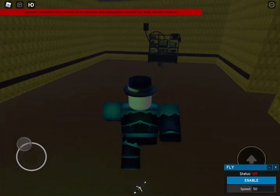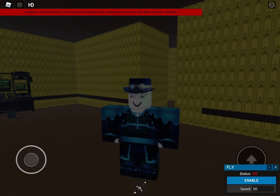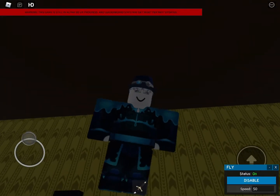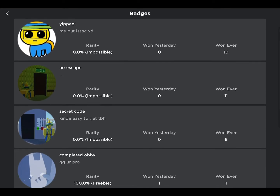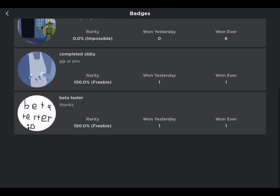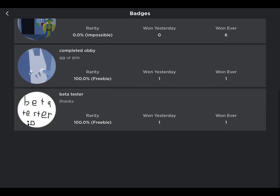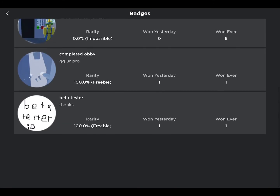Get badge. Yeah, cool. Okay, now we're gonna get out of here. So yeah, that's how you collect the Yippie badge, Noescape, Secret code, and two other ones I don't think you can get. Because I tried to get both of these, and beta tester I don't think can work yet, because this game is an alpha. But yeah, that's all for today. Bye.